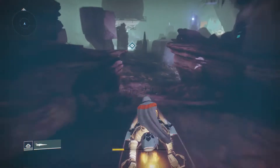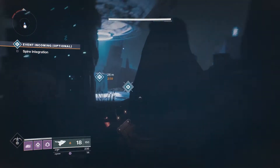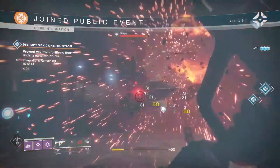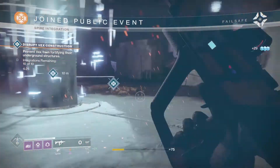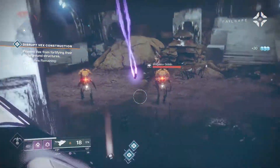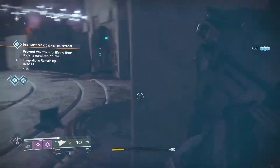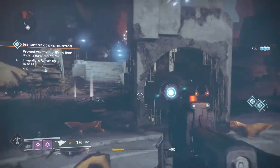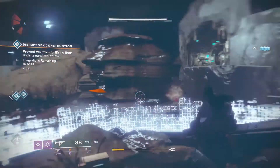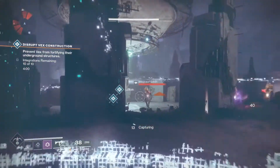You can keep on doing public events to get those exotic engrams — it could help, it could not, you never know. Once you get to 270, you can do the raid, you can try Trials of the Nine — that's up to you. One tip for the raid: Skyburner's Oath is really good because it shoots through the Cabal shield and it is so useful.